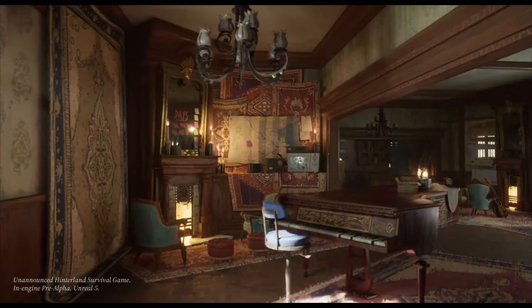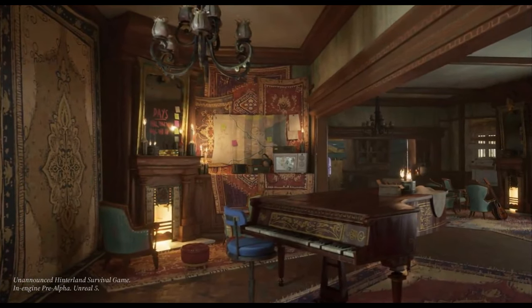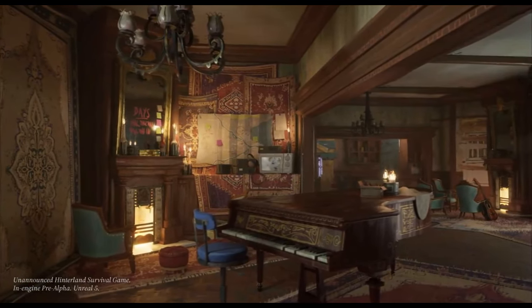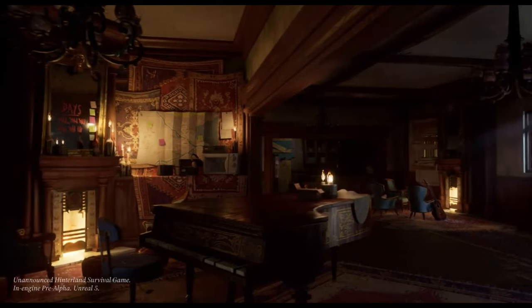The room has a very traditional looking style with older house decor. It is filled with rugs, candles, musical instruments, a radio, a map, a lot of post-it notes, and a lot of clutter that was most likely placed there by whoever is surviving here.